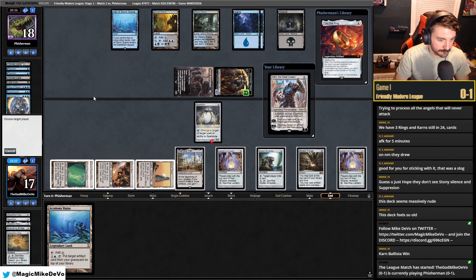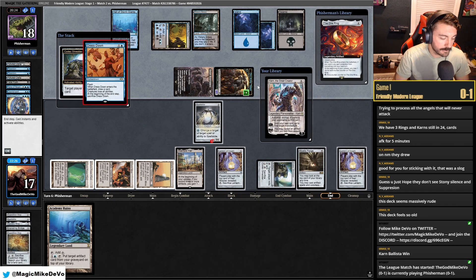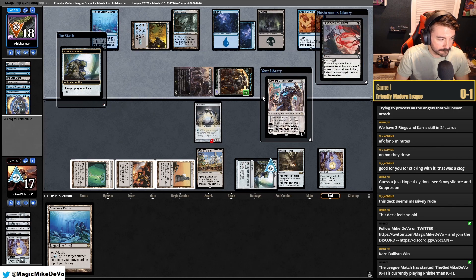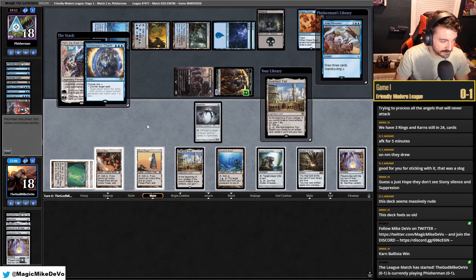We'll block here. Mill them — they only have two cards in hand. I wonder if they're going to want to draw. Dressdown — I'll Lantern them. They draw an Island. Blood Chief's Thirst — definitely mill that. Lorien Revealed — kind of annoying. We do get to draw the Karn. Let's see if this resolves. Another Archmage's Charm.